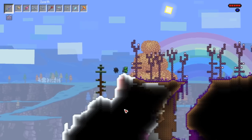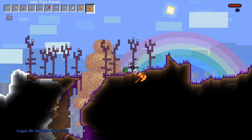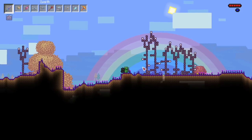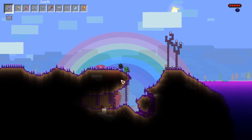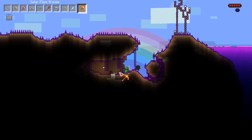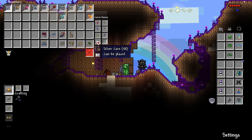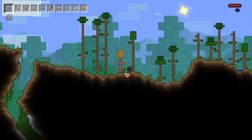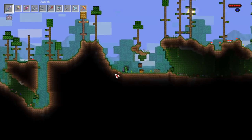We got the snow biome coming up, this looks very very nice. We got the hallowed biome which is End-themed, which is kind of dope because we got chorus fruit here. I kind of wish they used End stone for the grass — the pearl stone might look like End stone. We got the pots down here, they look pretty cool, kind of like a briefcase at first. The money is XP — that's amazing, that's a good idea.